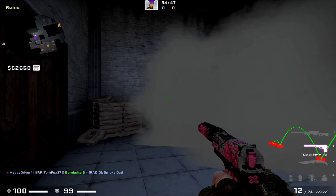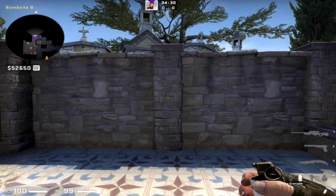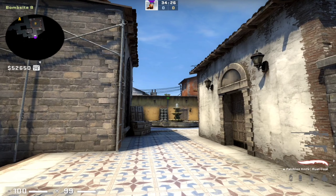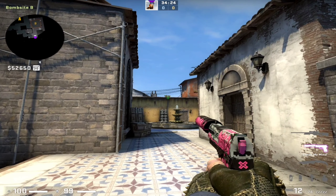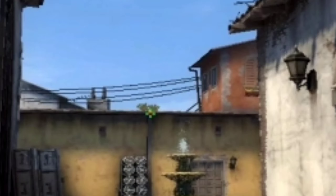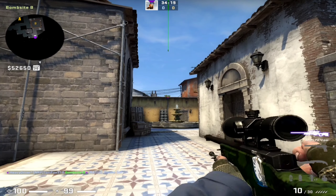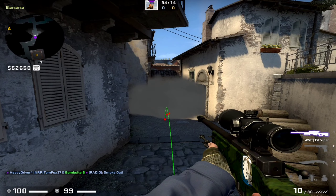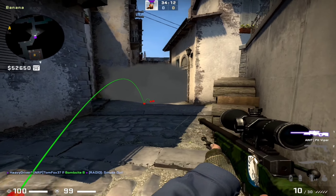He can also sneak play from that smoke. Next smoke is from this deep church pillar to deep banana. You need to aim on that D and simple jump throw. As you can see it takes some time to land, but it will nicely pop in deep banana.